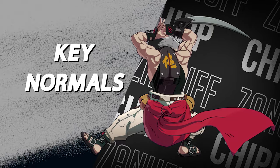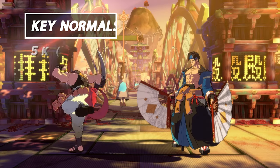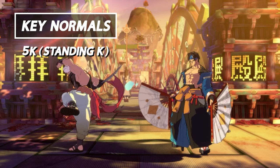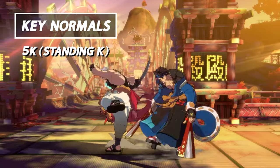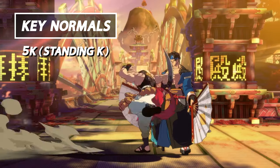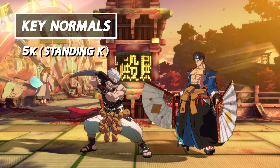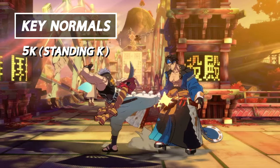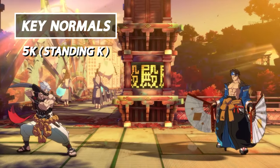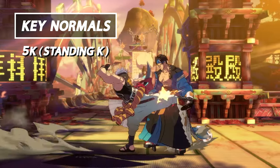For starters we have Standing K or 5K. This is Chip's overall strongest normal on approaches. It's six frames and it chains into itself. This move sets up not only Chip's pressure but also his knockdown game, as it chains into Crouching K as well. Standing K is a priority to your game, so be sure to familiarize yourself with how to use this normal.